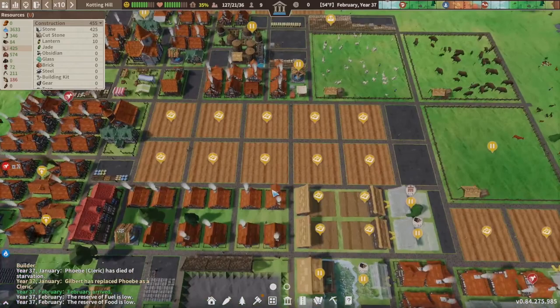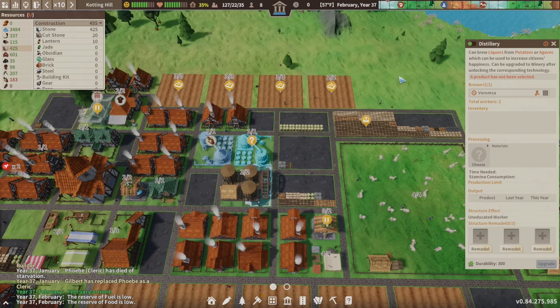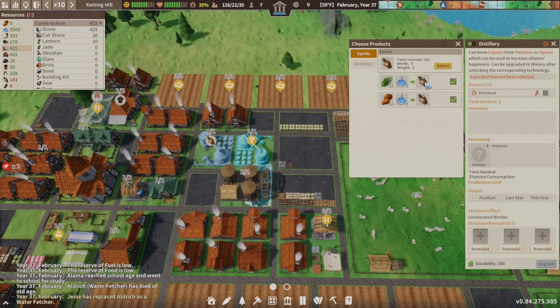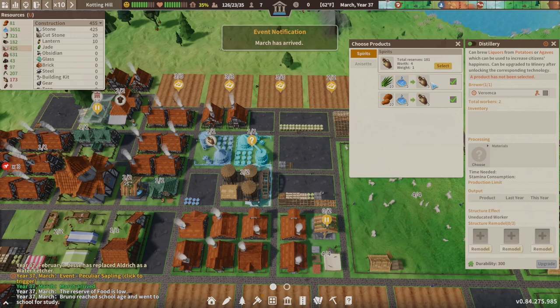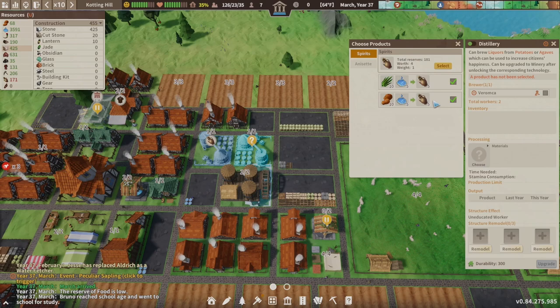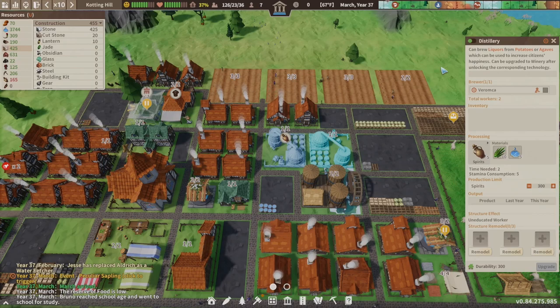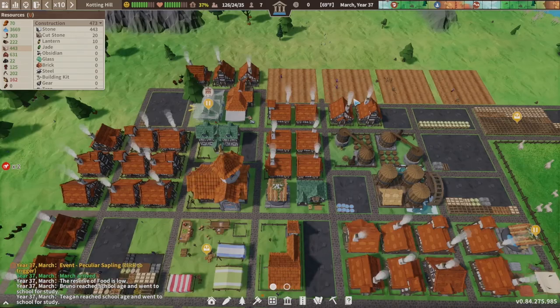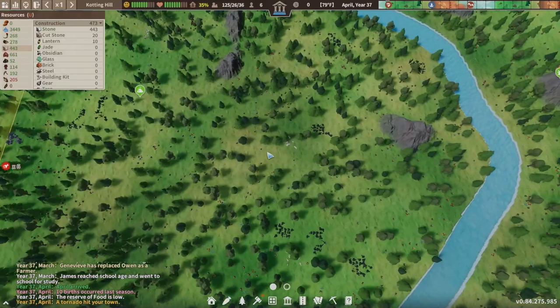One thing I see in a lot of people's playthroughs is they put their farming and their housing far away from each other. The closer you can get your housing to your fields or to any of your employers is exactly what you want to do. I'm going to go ahead and turn this distillery on because we have enough people. Notice how the distillery will use either potatoes or agave if you have both selected — I'm just going to have it use agave. It's so cool that they added that to the game, but remember to hit select or nothing's going to happen.